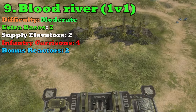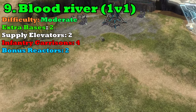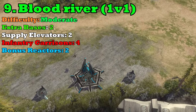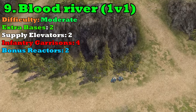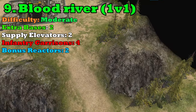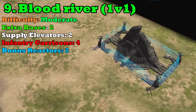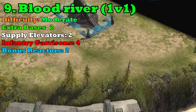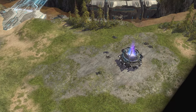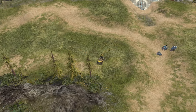At number nine, we've got Blood River, one of my favorite 1v1 maps. The map is separated by a bloodstained river, and there are two Forerunner Supply Elevators — one on either side of the river — and same goes for the Forerunner Reactors, one on each side in the corners. Blood River is a very fast matchup. The games don't last very long. Your first objective is to take over the Forerunner Supply Elevators — those are crucial.